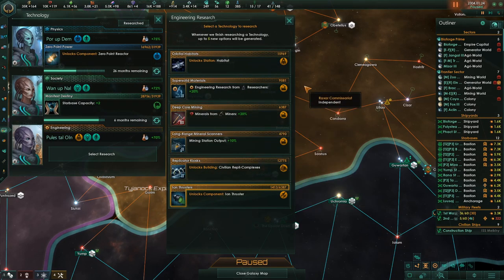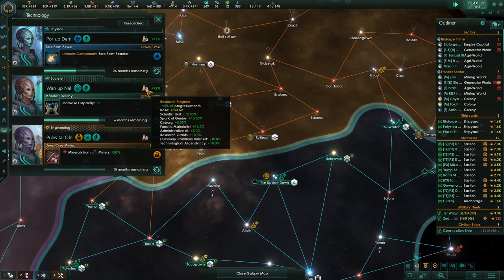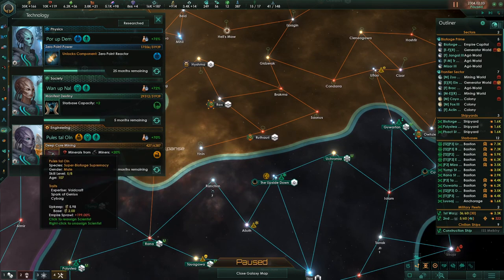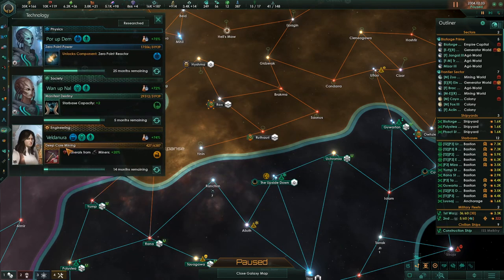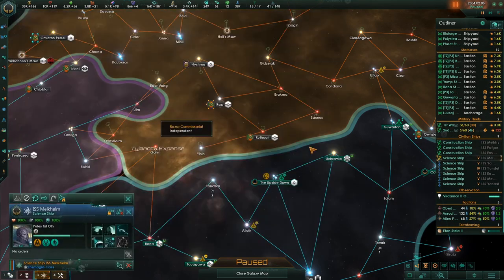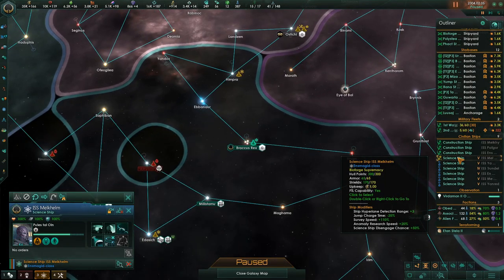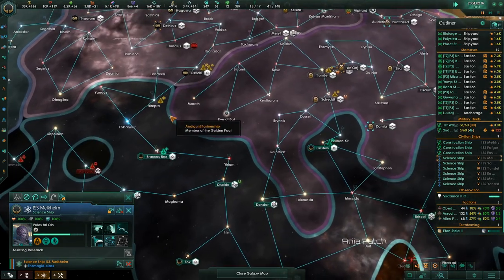Build speed — done in a heartbeat. Minerals from miners, that's also very cheap. Mining station output as well. I'm going to keep going for all this stuff, it's just super cheap. He's doing 70% research. Where's our super genius? What would she do if we put her in that spot? 74% — get that extra 4%, get that ship back to assisting its research.